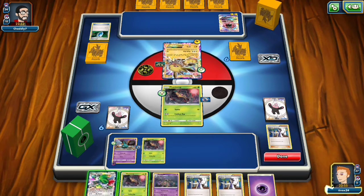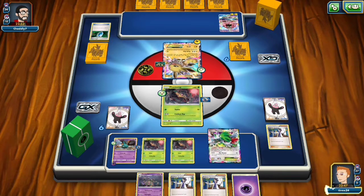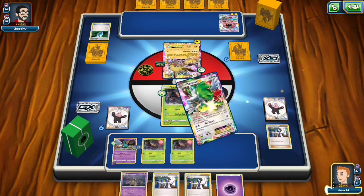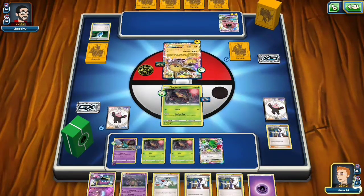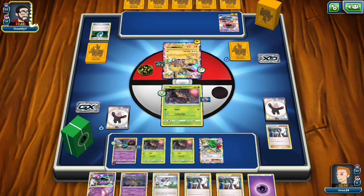I got a really awesome hand. So I now have three Phantumps and a Trubbish on the field. The only thing that would really be bad next turn is if he is able to retreat and Lysandre the Trubbish — that would be the worst thing that could happen. But other than that, we're set up pretty good. As long as that doesn't happen, we're going to have a turn two Garbodor ready to go.